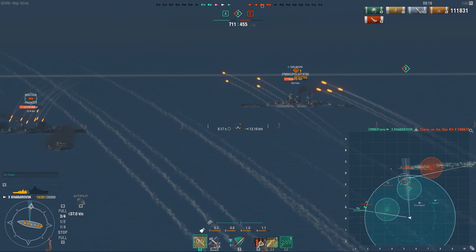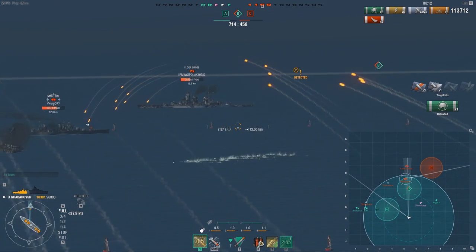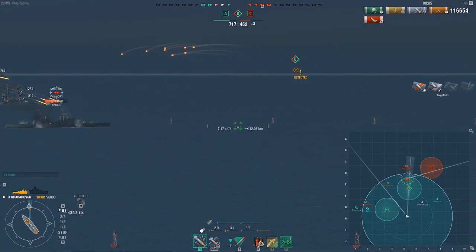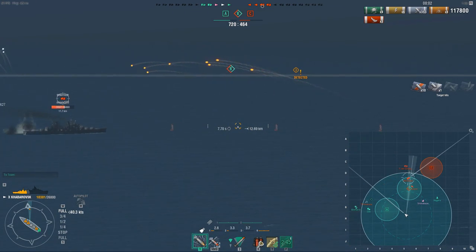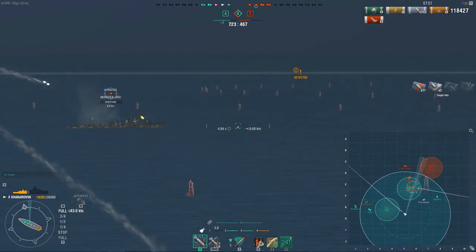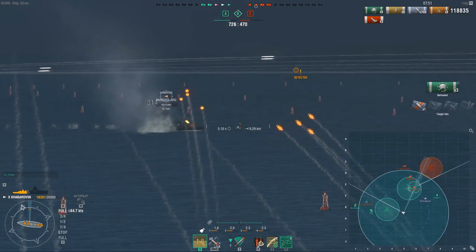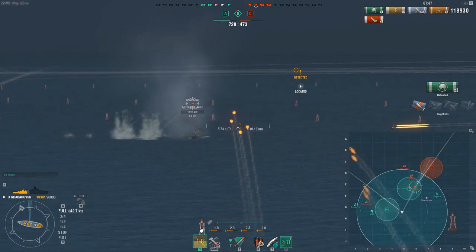The Minotaur really has no chance of hitting me at 12km. I mean, if I was a cruiser or a battleship he could deal a lot of damage, but as a Kaba he has no chance of landing his shells on me. All I need to do is change my course a bit, and because of how floaty his shells are, he's not going to land anything. Shimakaze gets spotted by the enemy Shima — quickly switching target to him, constantly changing course so the Minotaur doesn't get any easy shots on me.